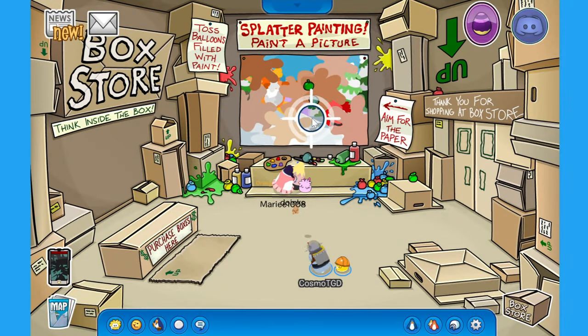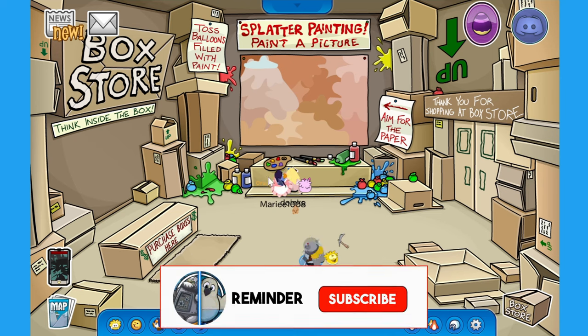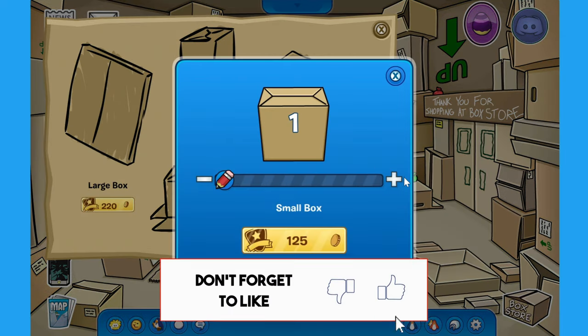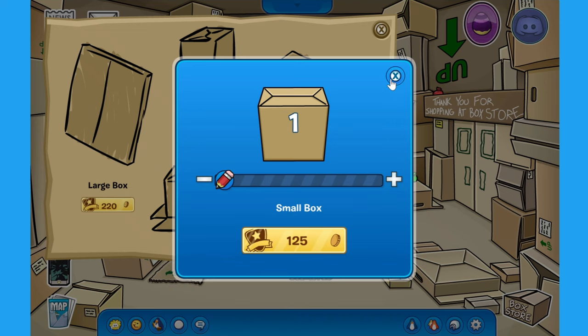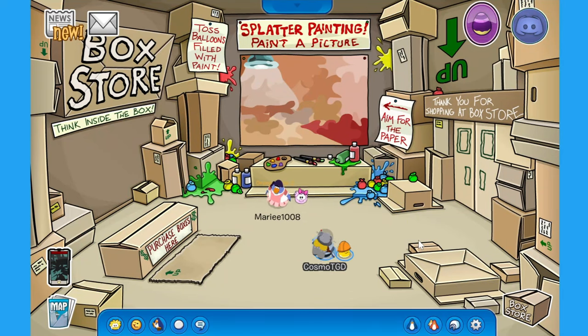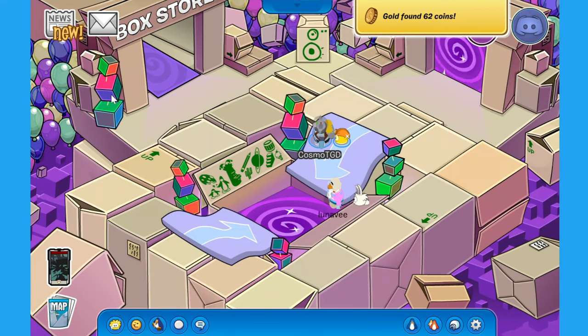Let's go! That was it — it's painting a new picture now. Anyway, get inside the box. We have the box store here, so we get a small box. Oh wait, this is an igloo item, and this is also an igloo item, and this is a medium box. I think these are igloo items. So those are igloo items. Let's go outside of the box store.